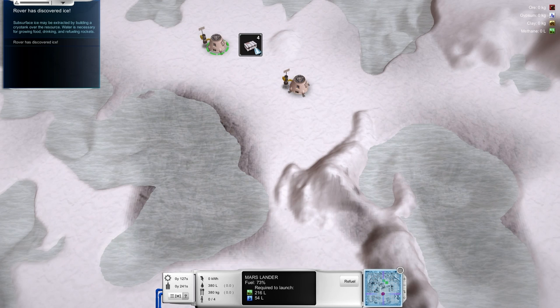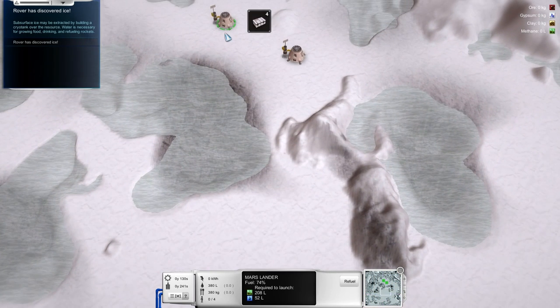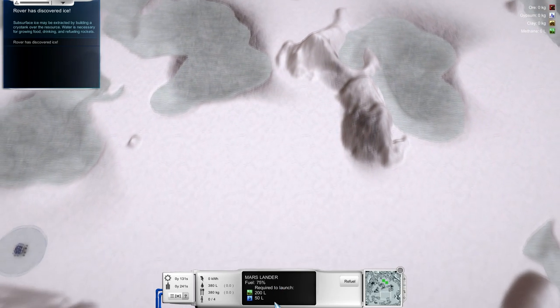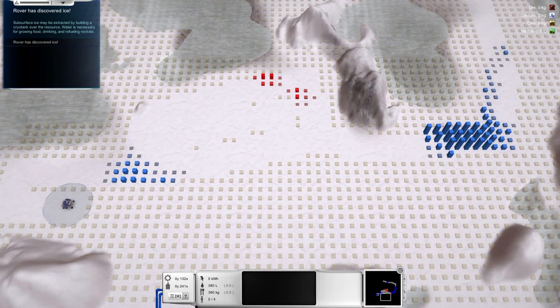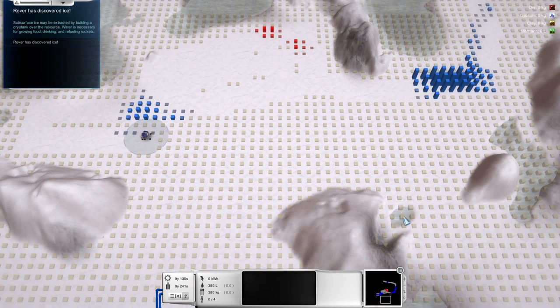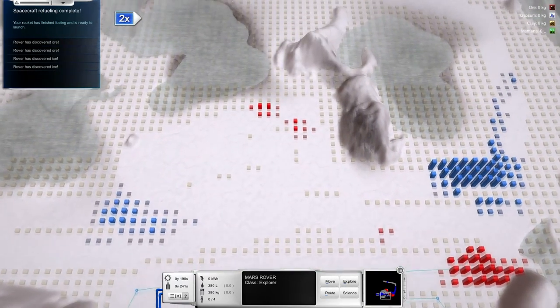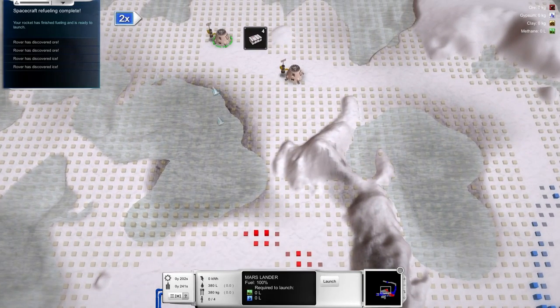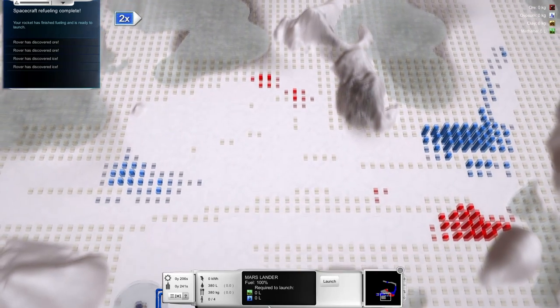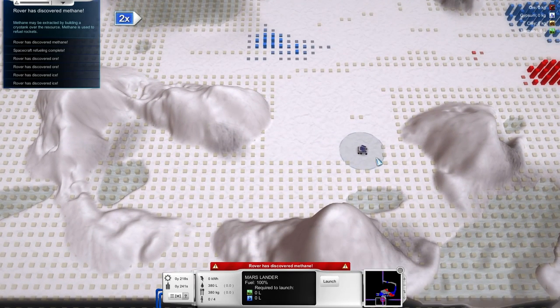We will need a forklift to deal with the supplies and get them off the spacecraft. I actually forgot that once and launched the little lander off Mars without taking the supplies back. Let's see our resource map — water there is, ore there is, and we weren't expecting any gypsum or clay. We are hoping for some additional methane, though. We haven't found that yet. One of our spacecraft has finished refueling, but we need to bring the supplies off before launching it. I'm a little worried about the lack of methane so far.